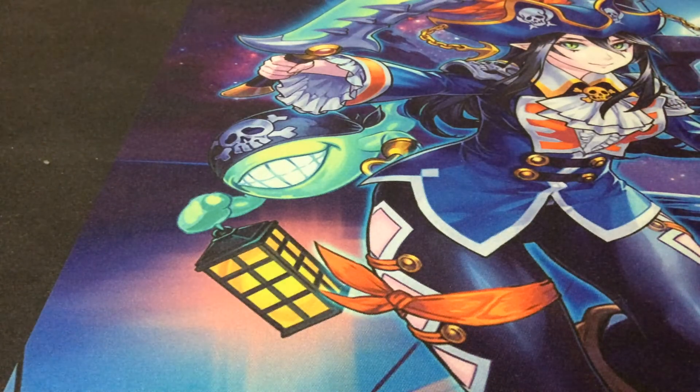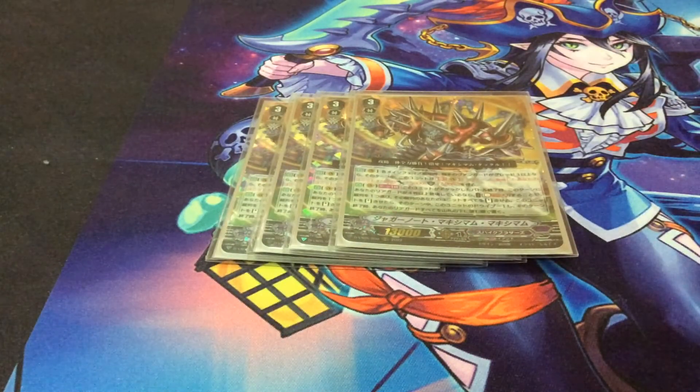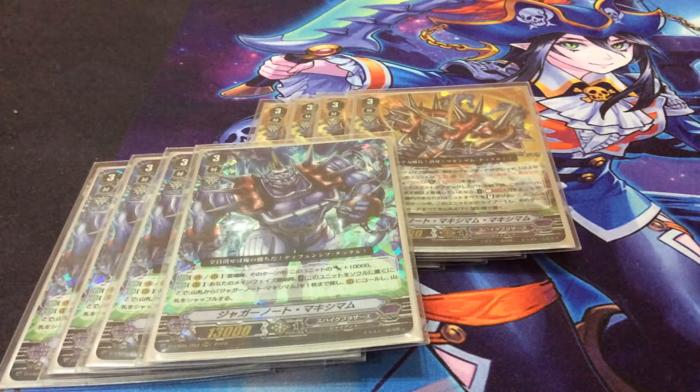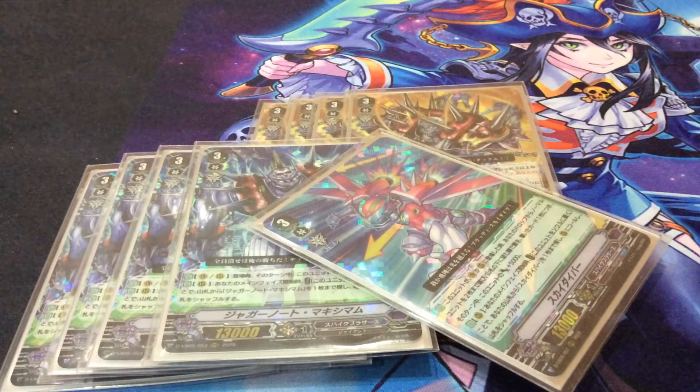Hey, what's going on guys, I'm Insider4 here. Today I am back to cover a deck profile that nobody asked for but I really wanted to cover — it's Juggernaut Maximum Maximum. Juggernaut Maximum Maximum used to be a Giga, and it is the evolution of Juggernaut Maximum, who is a Spike Brothers classic. He's the first unit you actually see in the world of the Vanguard enemy, and he's a strongly recurring name whenever we talk about OG Spikes or Spikes in V.